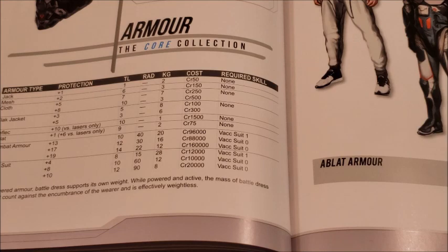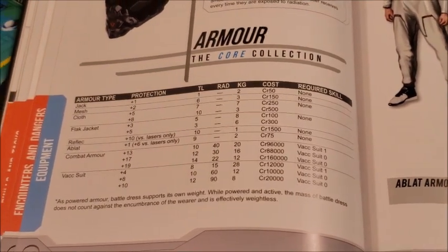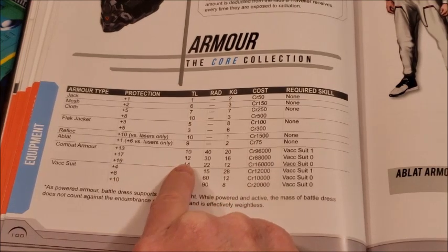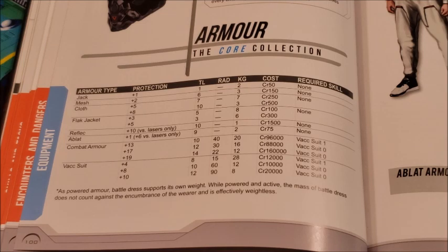What does this do for you? It kind of makes you a walking tank to small arms fire. If you're in a situation with just small weapons present and you're at tech level 12 — that's plus 17 protection — you're going to be pretty much untouched by small arms. Unless they can bring up some kind of rocket launcher or grenade situation, they're not going to be able to breach your suit. You're going to be able to walk through the fire.